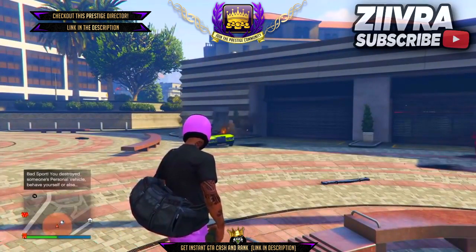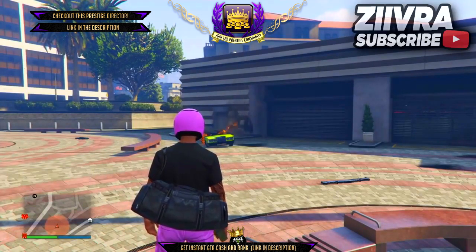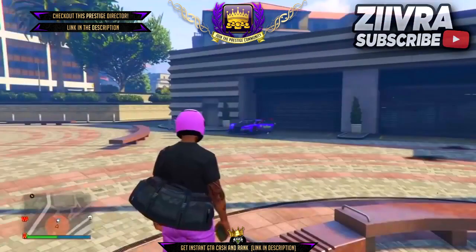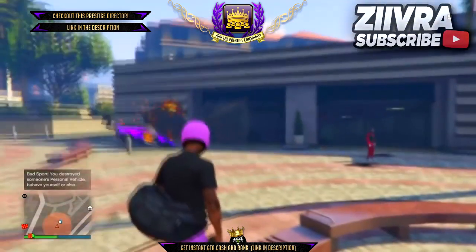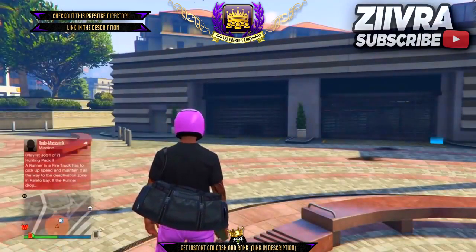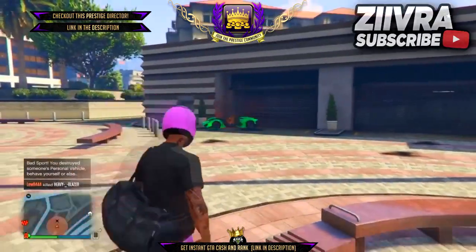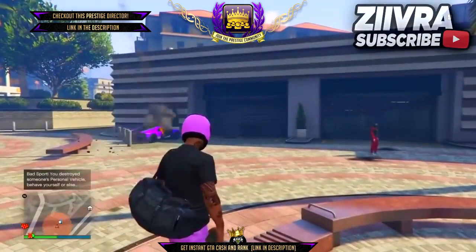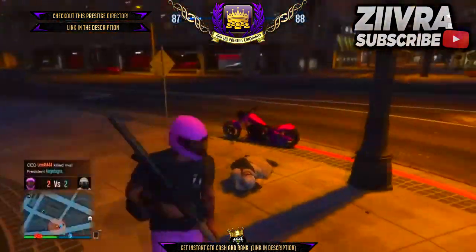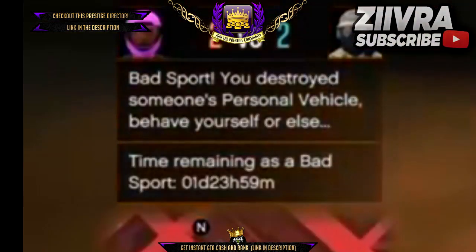You can do this by destroying vehicles in a GTA 5 online session, or you can get your friend to buy a bunch of Faggios and you can destroy them. You will only have to pay about $70 each time you bring out the vehicle and destroy it. You will actually have to destroy about 30 vehicles before it puts you into a bad sports session.